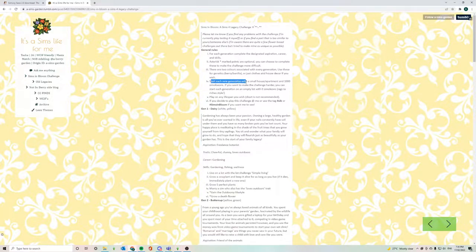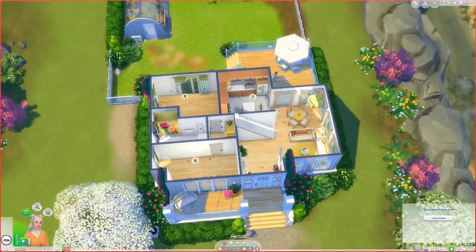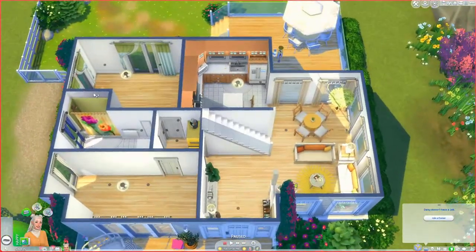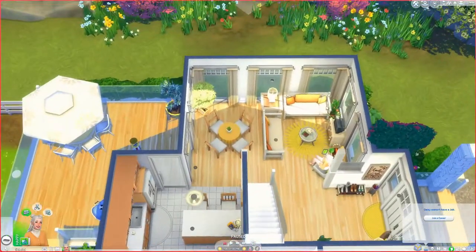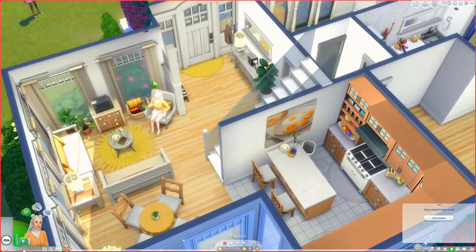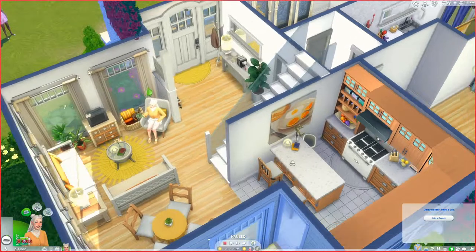It says for each new generation, start with a small house or apartment and 100 simoleons. I've actually kicked out the people living in this house and completely taken over — this is definitely not a starter home — but I have deleted a few items from the rooms I don't think are necessary. I'm going to quickly set my simoleons to 1000 like it asks in the rules.